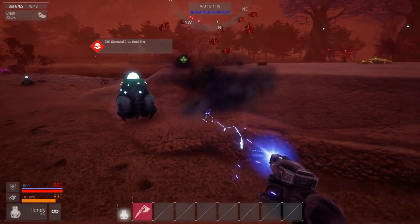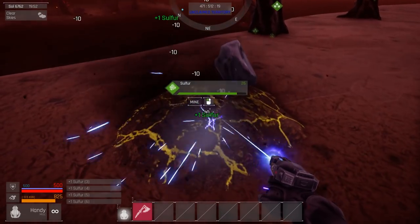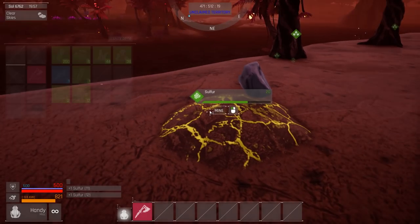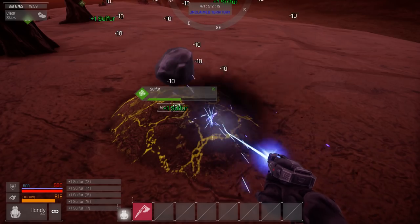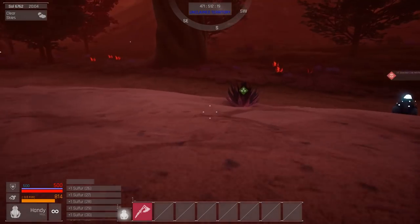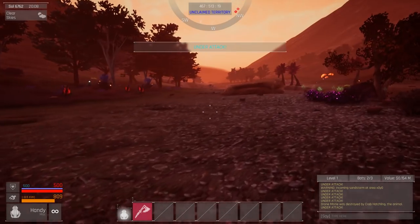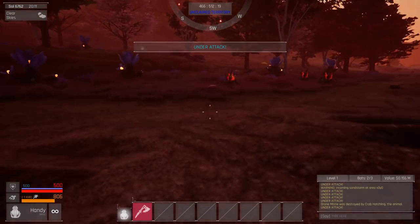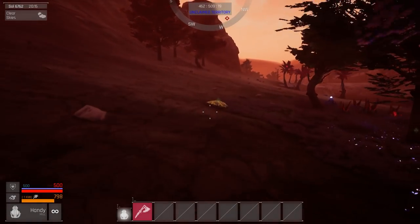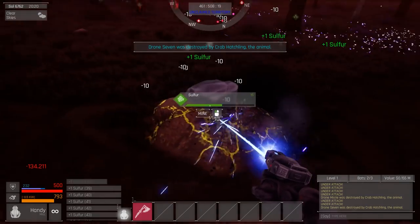Just gonna keep kiting these away. If only my drones knew enough to just circle straight around enemies. Seriously, these enemies are not tough. I think I'm getting the sulfur. I've still got a ways to go before I run out of inventory space. Perfect. Why is this planet covered only in those weird crabs? I think it's cause I'm in the beginner area. We might get more as we go along. Nothing immediately useful in here - there's like piles of stuff. You can sprint. I'm looking for these glowing rocks.